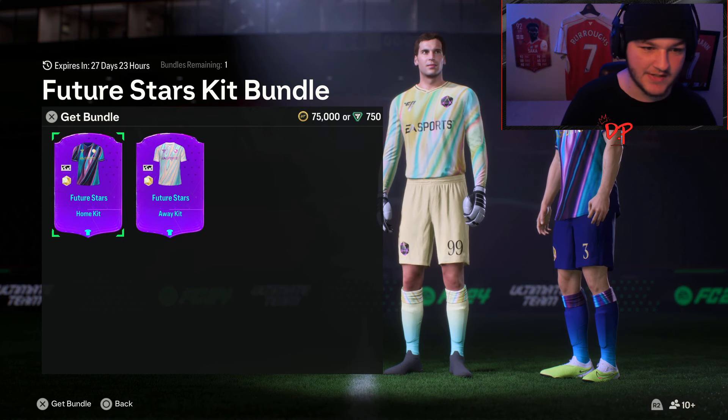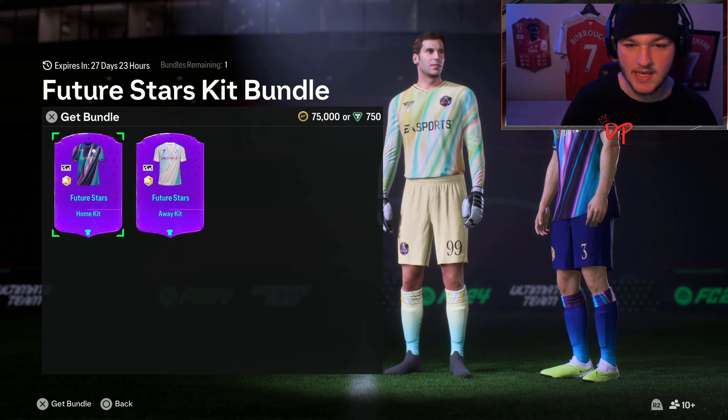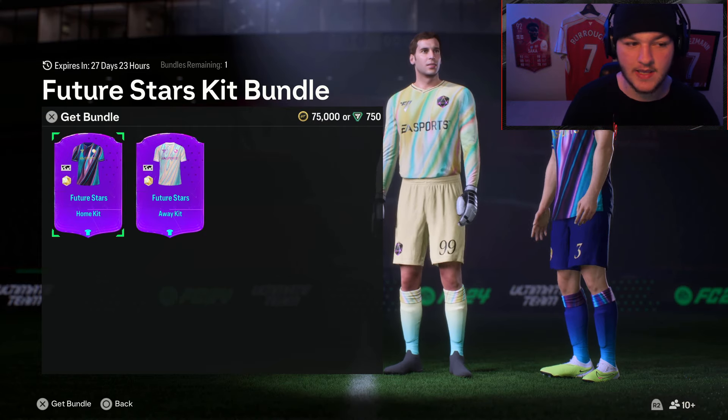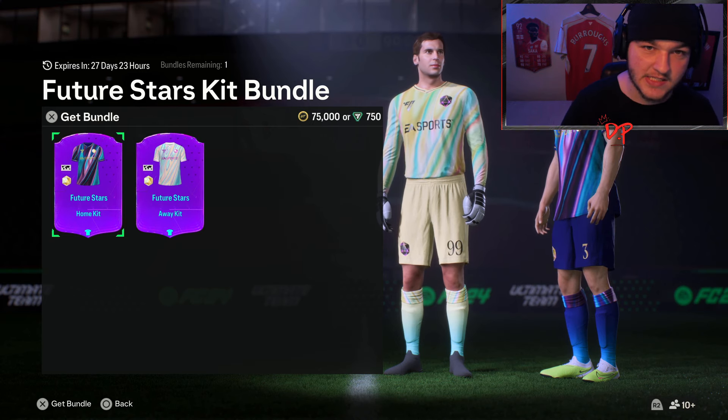The Future Stars kit bundle is 750 FIFA points or 75,000 coins. You have to decide whether that's worth spending for 2,000 XP.